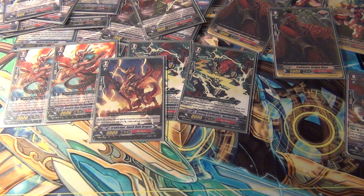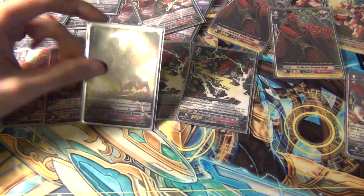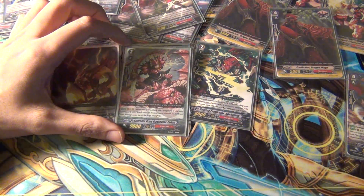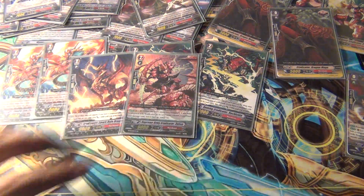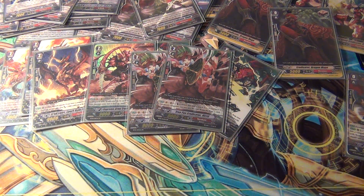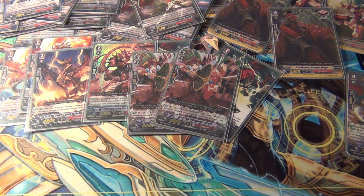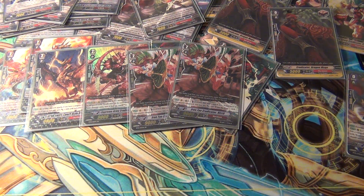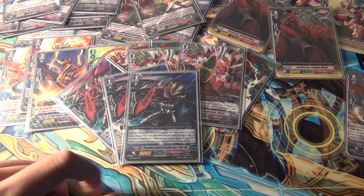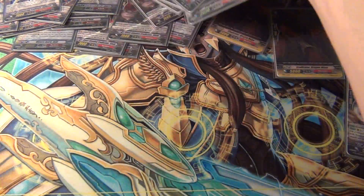Next, one Eradicator Spark Rain Dragon — this is your 12k grade two for Eradicator, just one because it's from the trial deck. And then one of my favorite Eradicator cards, Supreme Army Eradicator Zuitin. He's actually a pretty good card and a very unique card too — too bad I don't have more than one. And then two Iron Fan Eradicator Neerti, new from BT12 — basically their Mika or Maiden of Libra: Counterblast 2, draw when attack hits. And then last but not least, three Fiendish Sword Eradicator Cho-Oh. That's the grade two lineup.